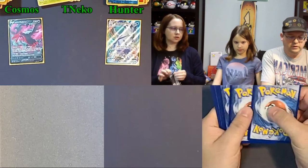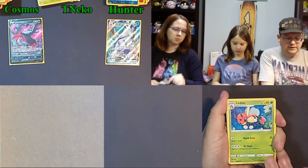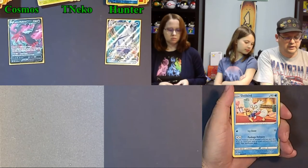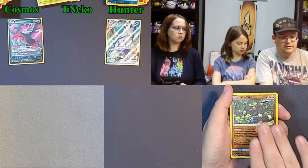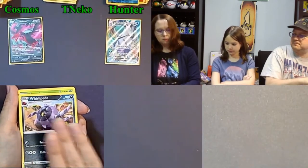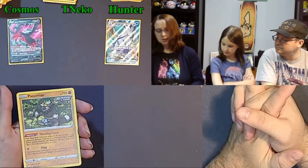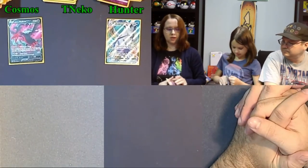This Pokemon Center ETB is going to come through for us. Fighting Energy, Lydian, Peony, Honey, Blitzle, Ghastly, Koffing, Delibird, Galarian Farfetch'd, into a reverse holo Pazmian which is a rare, and a Sawsbuck. Next pack: Whirlipede, Thwackey, Peony, Porygon, Grookey, Mareep, Rockruff, Swirlix, Slurpuff, Pazmian. Last two from this Pokemon Center ETB.